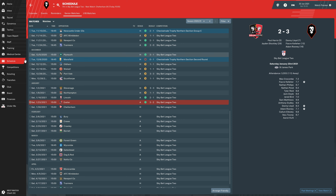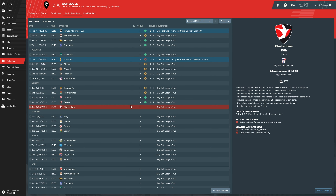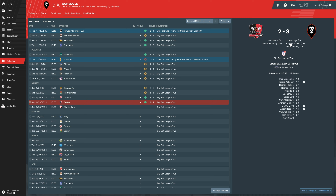Then we had Exeter, who were ranked third at the time, and it was a three to two win. Four of those goals were off set pieces, so only one was a legitimate open-play goal. Both of their goals and two of ours were set piece goals, making it really hard to judge how good the formation was. But we held on, and the fact that we only gave up set piece goals tells you something.